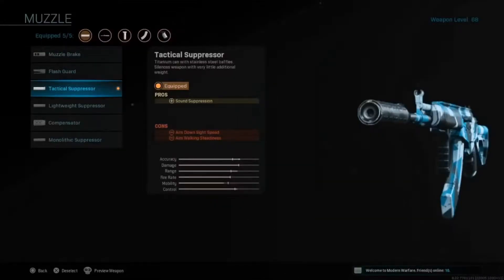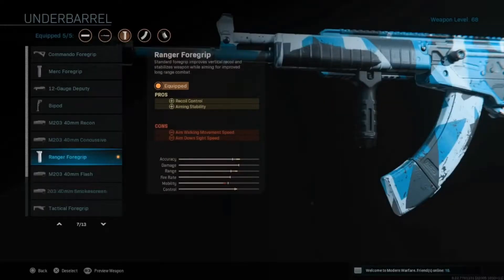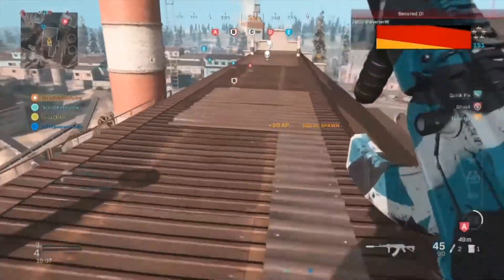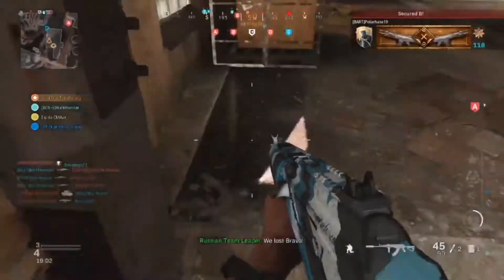In my opinion, if you do not have the Magnetic Suppressor, you want to put the Tactical Suppressor on. It's very good — doesn't really do anything towards the gun in terms of range, damage, control, or accuracy. It literally just gives you sound suppression. Use 45 rounds, because the 30 round mags you just go through quite easily. If you do have the Magnetic Suppressor, put that on instead of the Tactical Suppressor.